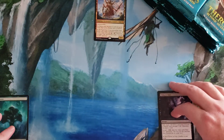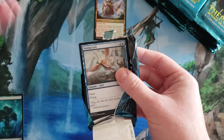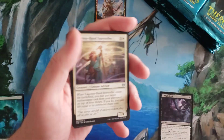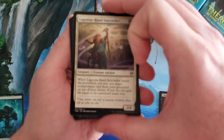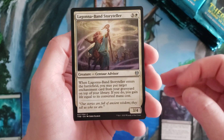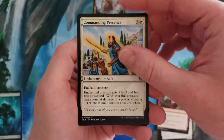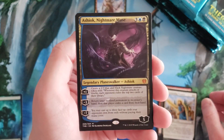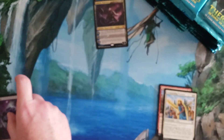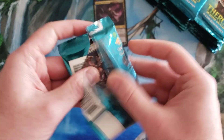These are really cool — I mean really, really cool. The land cycle looks really nice. Okay, let's get back to it. We got Lagonna-Band Storyteller, Fateful End, Commanding Presence, and Ashiok, Nightmare Muse for our second mythic already. Wow. That's two mythics in two packs — that is wild.